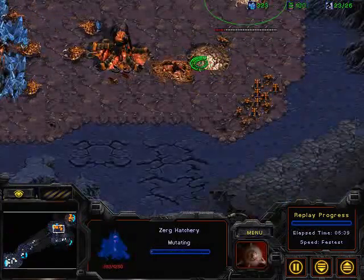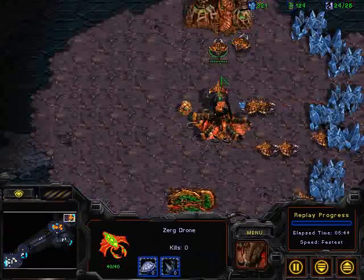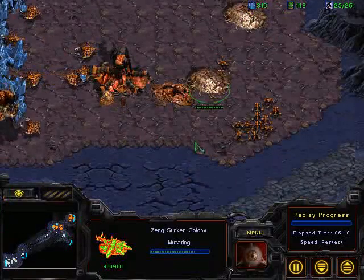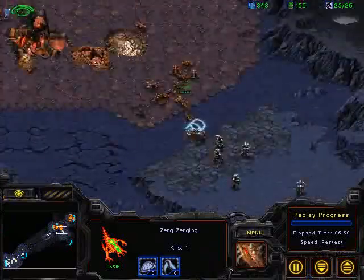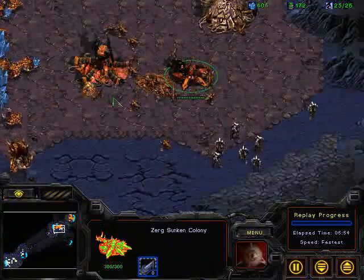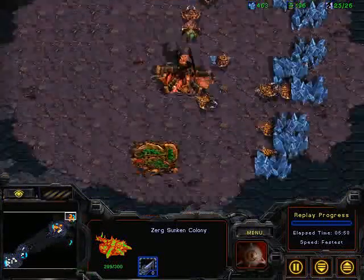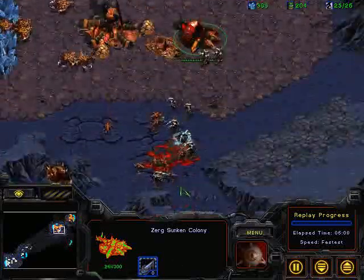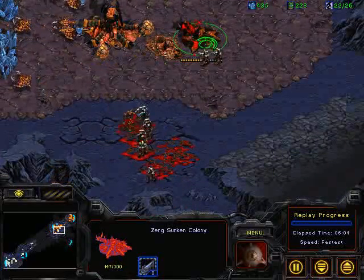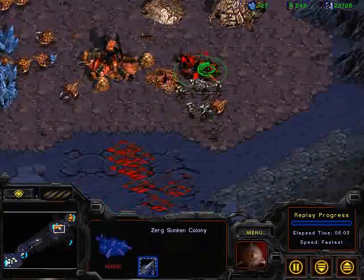Looks like that third hatchery going down at the gap. Lair — now there's a Lair, which I assume is going to be followed up by Spire. Sunken Colony, a lot of Zerglings on the front door. The Zealots have to continue to try to force those larvae to be Zerglings rather than Drones. Already pretty good drone saturation on the secondary and also on the main. A big attack on the front door — that's going to clean out a lot of those Zerglings. The Zealots should be able to take care of the Sunken Colony and do some damage on the main. More Zerglings being produced. Second Creep Colony going down — that's not going to be up in time.